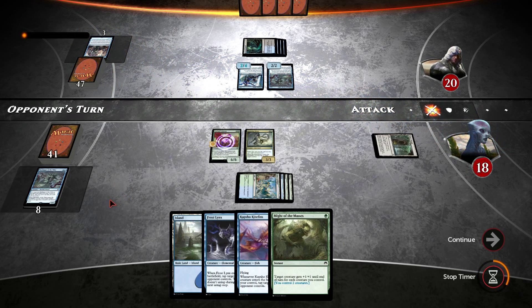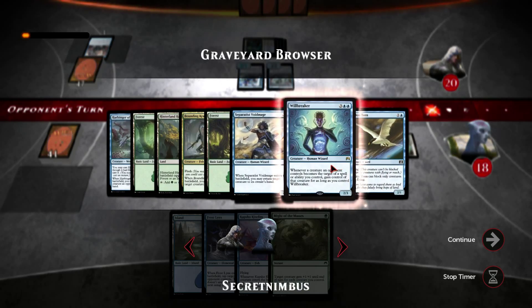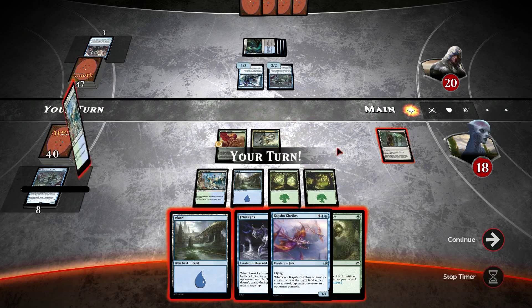Funny enough, I don't actually have any instants or sorceries in my top seven cards, but I'm not happy with that. Willbreaker is right there — that's the only one I have left in the deck, as I've reduced it down to one.